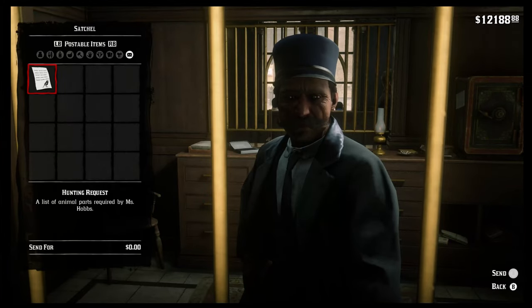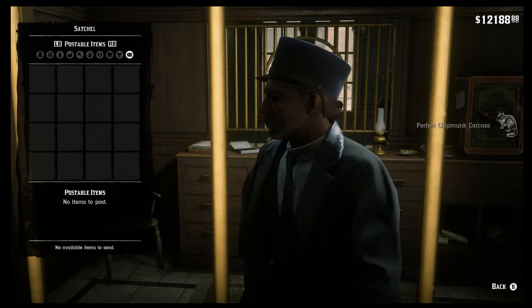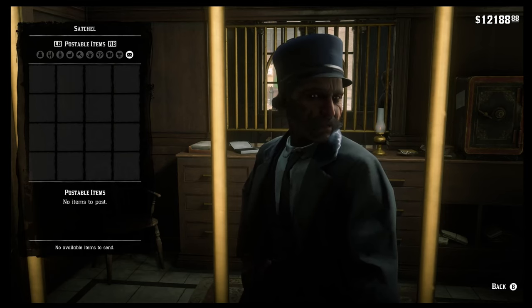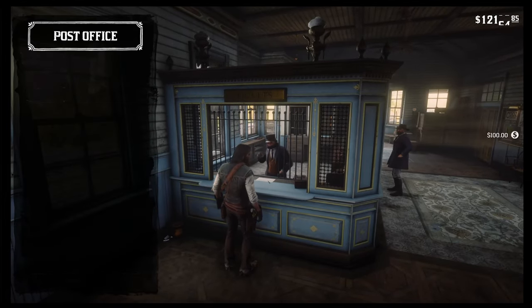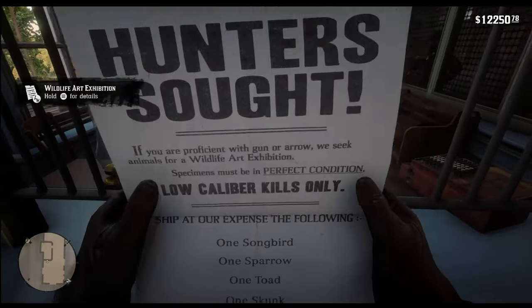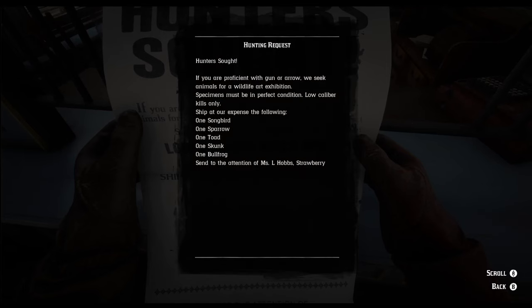Then all you need to do is send over the carcasses from the post office. After one in-game day, you should receive a payment of 100 bucks and your next request — the final one that you can do prior to the epilogue. For this one, you will have to acquire a songbird, a sparrow, a toad, a bullfrog, as well as a skunk.